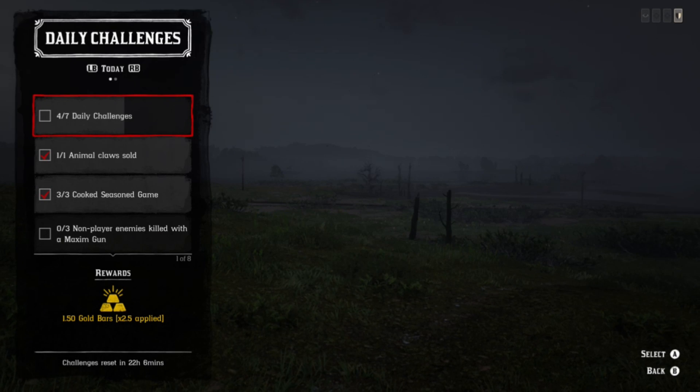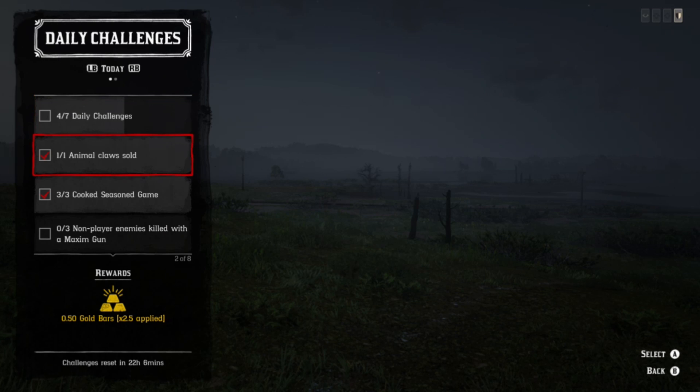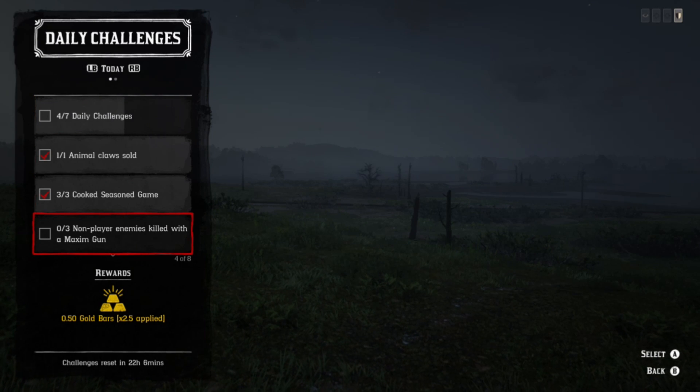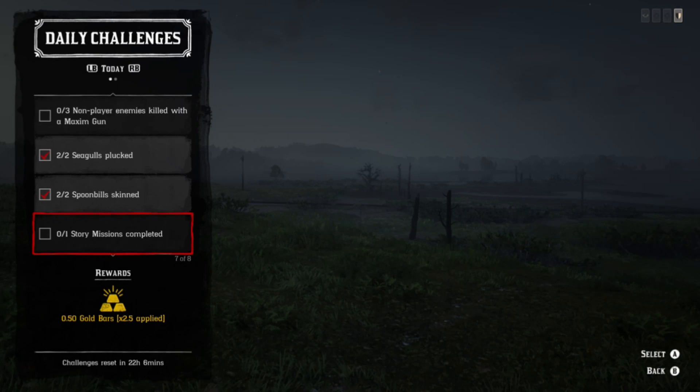Hey, what's going on guys. Today's daily challenges are seagulls, spoonbills, animal claws, game meat, story missions, and maximum gun kills. I'm going to show you a location where you can pretty much get these done in the same area. I know this video is a little longer than normal but that's because there's a lot to go over.